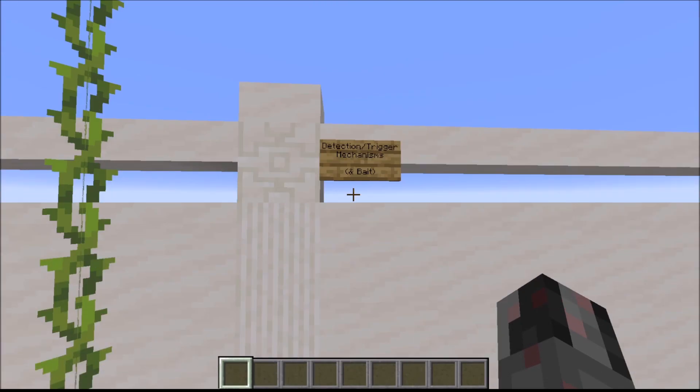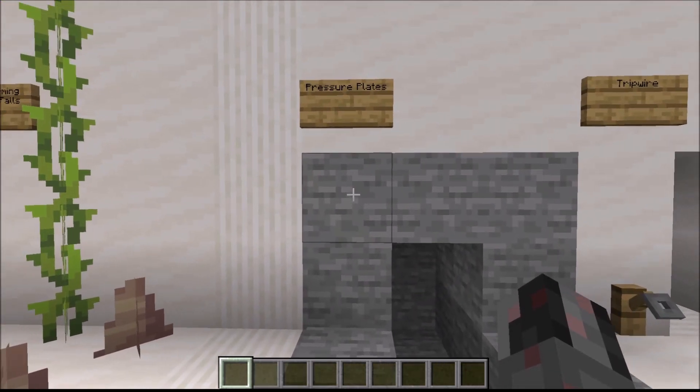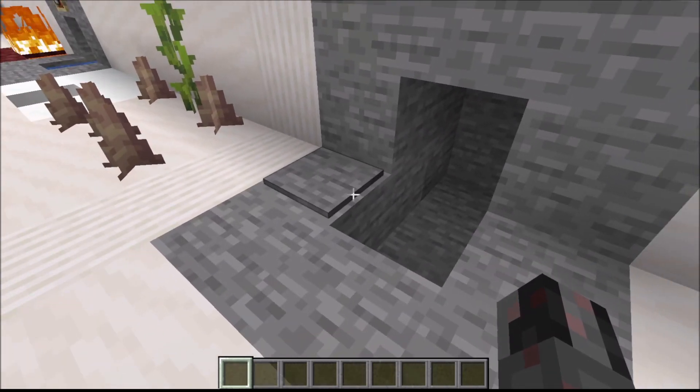Now let's talk about the first part of any trap: the detection or trigger mechanism. I won't talk much about bait in this episode — this is mostly about the circuitry itself. Let's start with one of the most commonly used triggers: the simple pressure plate. If you stand on a pressure plate you activate the trap. Simple. The trap can be something as simple as just having TNT below, or maybe something more elaborate.